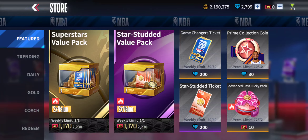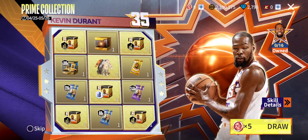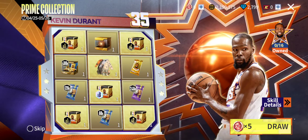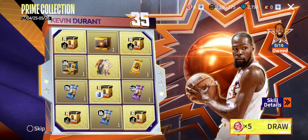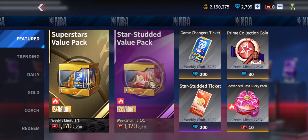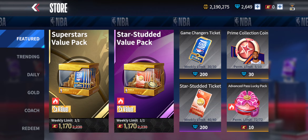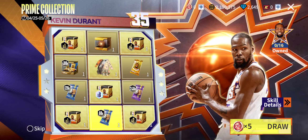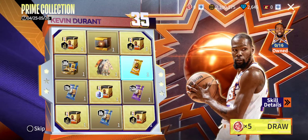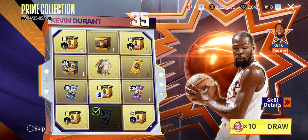One thing I want to do is buy these Prime Collection tickets. I'm going to check how many I need to potentially get the KD — I need five. Let me go buy five of those. I don't spend actual money on the game, so I'm only buying five. It's only 150. Maybe I get a Kevin Durant, maybe I don't, but we could always try our luck.